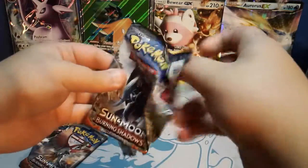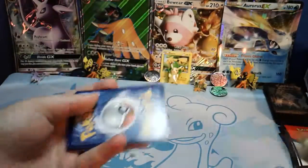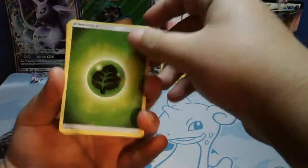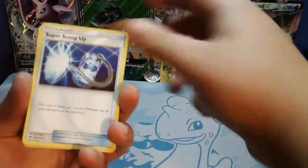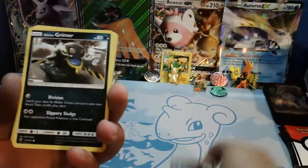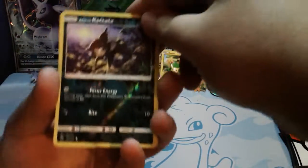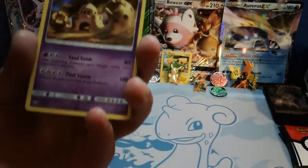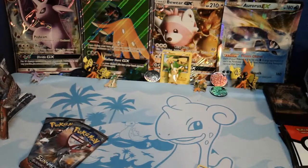From the Tapu-Fini pack, we're going to get this Tapu-Fini real quick. Here's the code card for you guys. Put four to the front since it's Sun and Moon. We got a Water Energy, Rotom Dex, Poke Finder Mode, Snubbull, Super Scoop Up, Ralts, Grimer, Sneasel, Crabrawler, Meowth, Alolan Rattata — and for the rare, an Araquanid Holo Rare! Oh my god guys, a Holo Rare out of the first pack we opened. That is crazy.